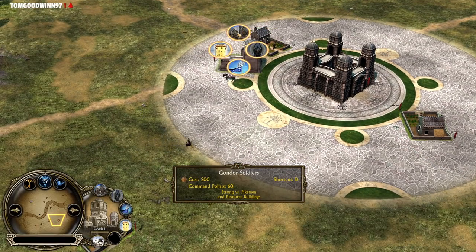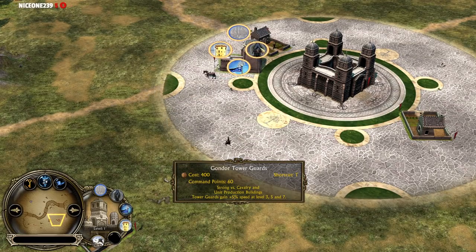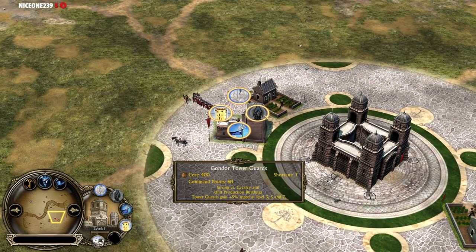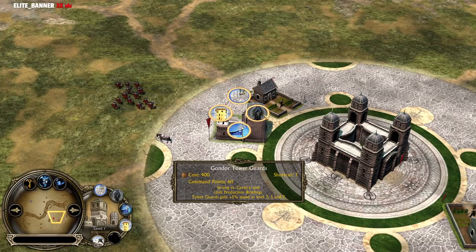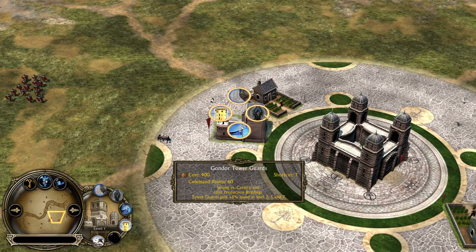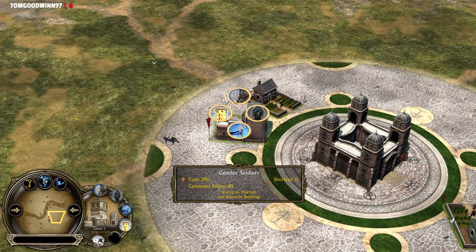We're gonna have soldiers first — they cost 200 each, and command point-wise they cost 60 each. The same also goes to the Tower Guards; they are more expensive obviously. Look at the Tower Guards: they gain plus 5% speed at level 3, at level 5, and at level 7, so you can actually have 15% more movement speed with the Tower Guards once they are level 7. Nothing is set for the soldiers though.